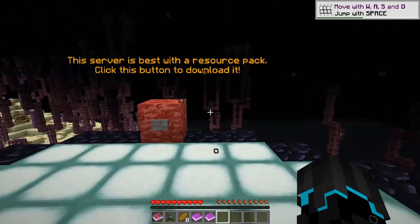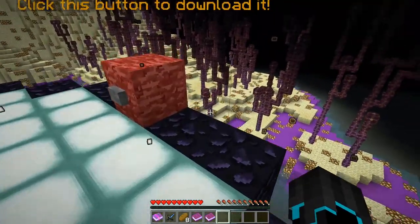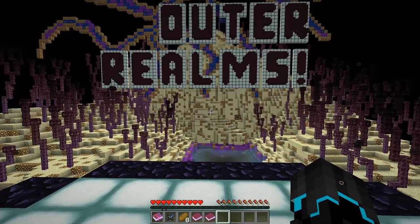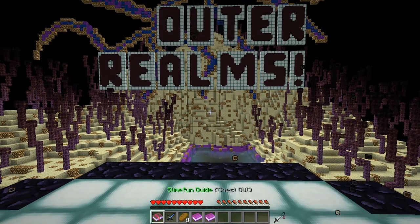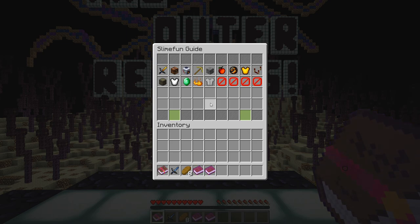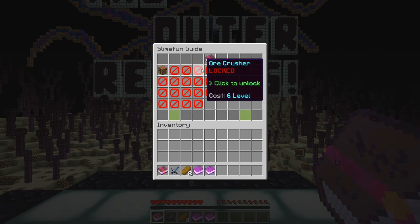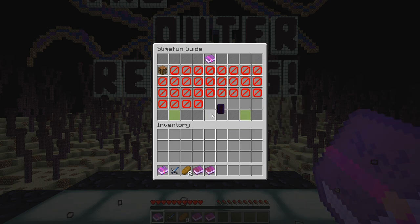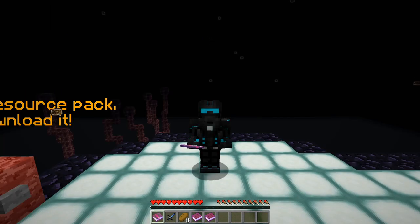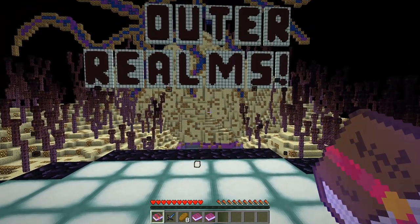So here we are. I just joined the server and this is where I spawned. I must say these are some pretty cool effects. We have some items in our hotbar — we have a SlimeFun guide. I've played with this plugin before; it's basically like a replacement for industry mods. It has multi-block machines, ore crushers, compressors, and it even has power. That's pretty cool.